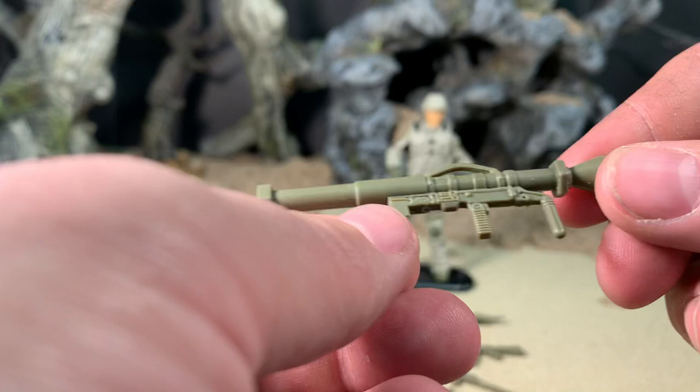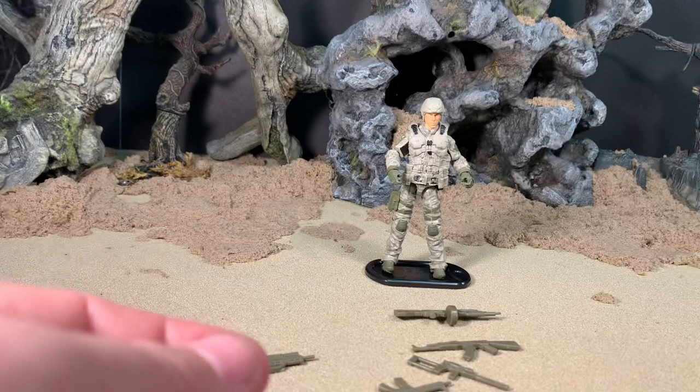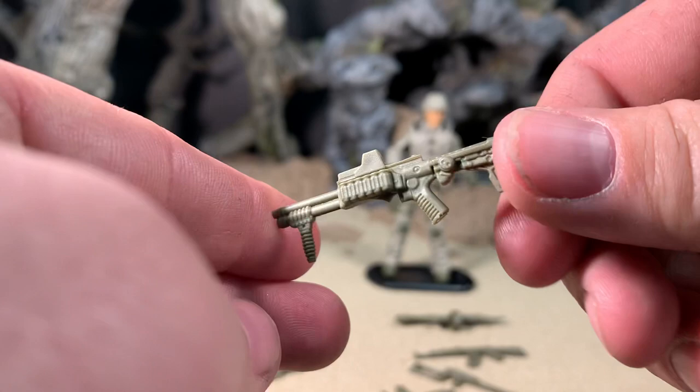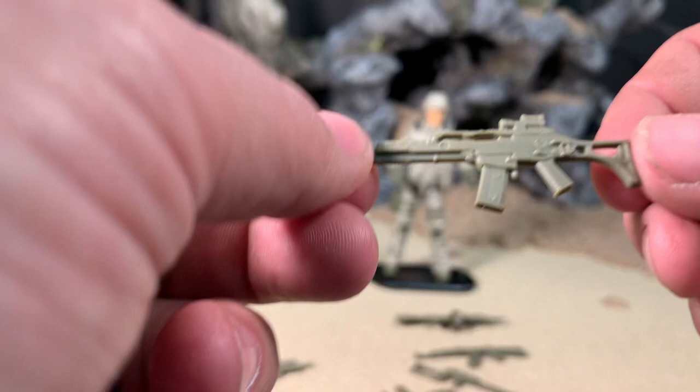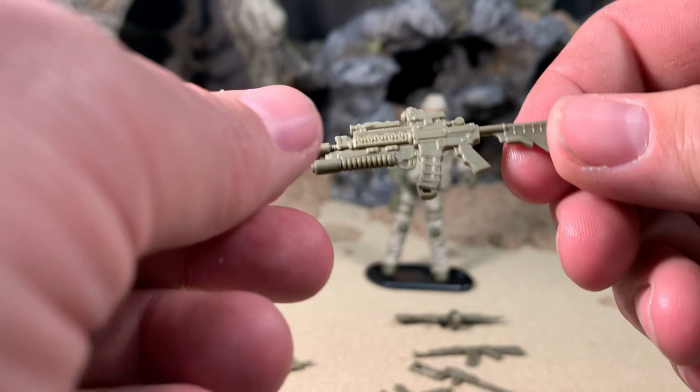Here he has an RPG or bazooka, or whatever you'd like to call it. Nice sculpt on that. He has one knife here, another knife on his vest — we'll have a look at that in a second. Nice sculpt on all of these, and I really do like the fact that it came with all of these.